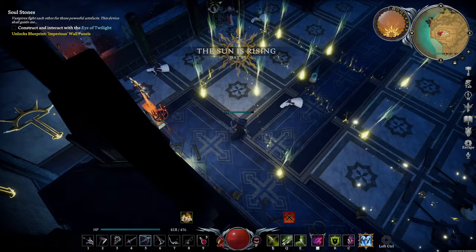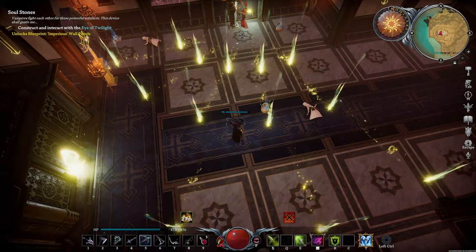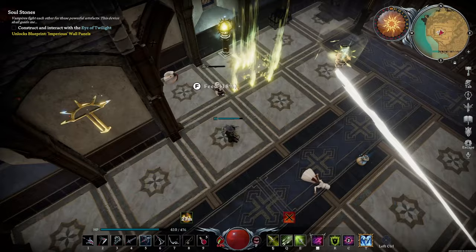If he shouts 'witness the power of faith,' multiple Holy Projectiles will drop from above — this is only a problem if you're up close. Speaking of up close, there are two artifacts to the sides of this church. If you get close to them, they shoot waves of Holy Projectiles at you. This fight is easier if you maintain your distance from them.